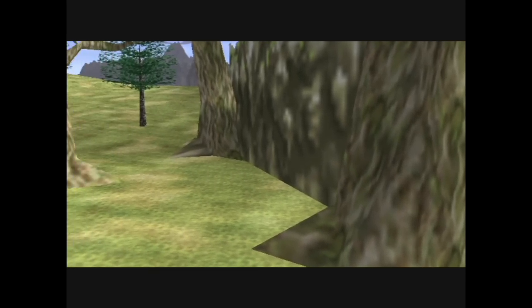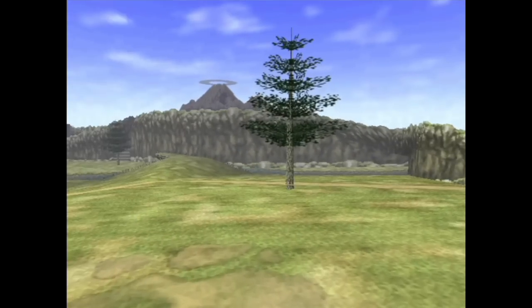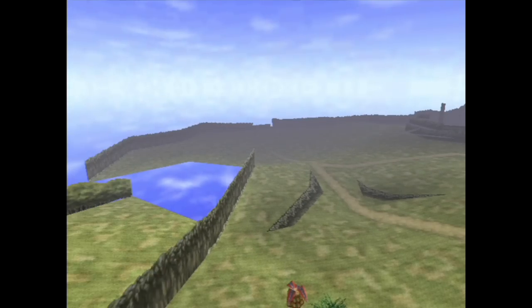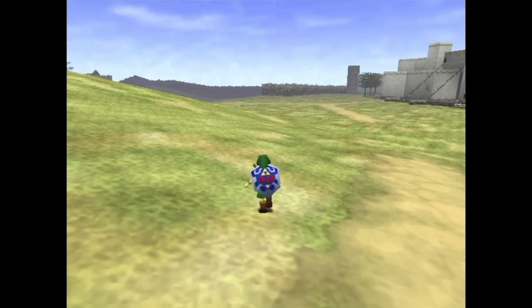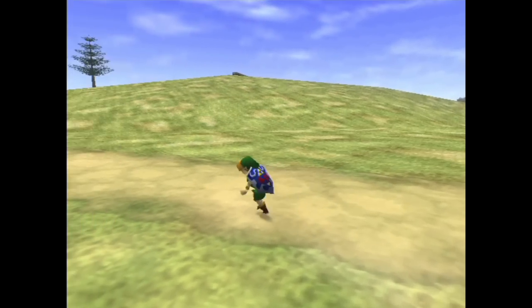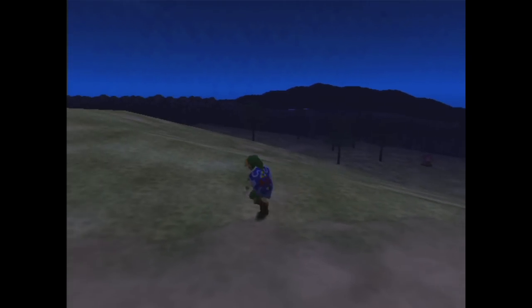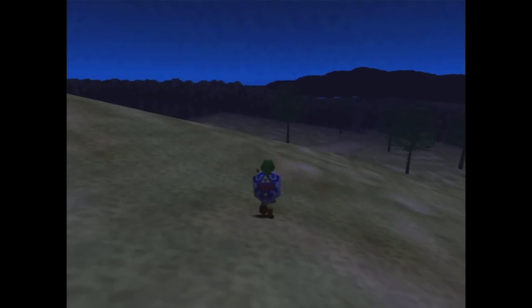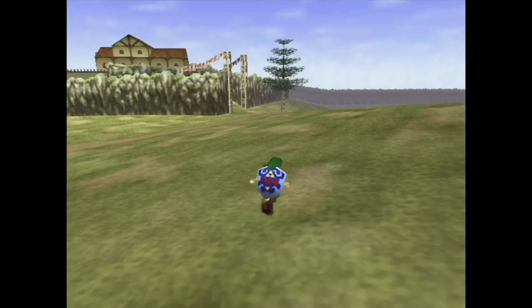Right outside of Kokiri Forest is the expansive Hyrule Field. Look at how much space there is here. It might not seem that big compared to modern games like Breath of the Wild, but this must have been mind-blowing back in the day. I remember the journey from Kokiri Forest to Hyrule Castle Town taking an eternity as a kid — in reality it's only a minute or two walk, but it feels like an adventure. In a way, I imagine this as an abstracted version of the actual Hyrule Field. The main thing that tips me off to that is the day-night cycle. Days only last two and a half minutes, while night is a minute and twenty seconds long.